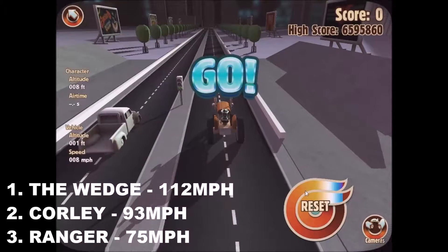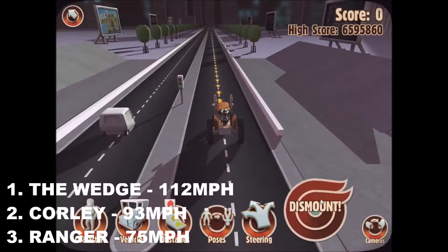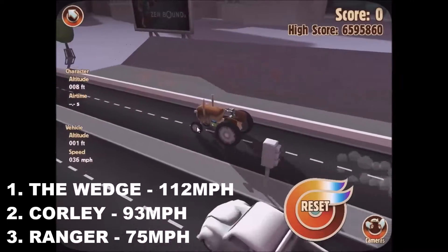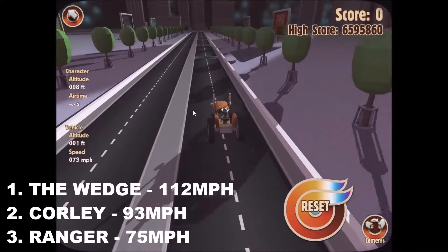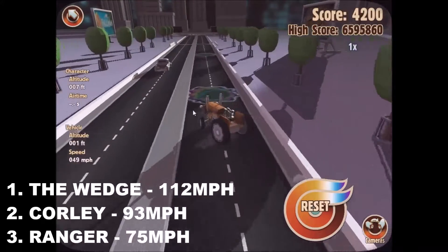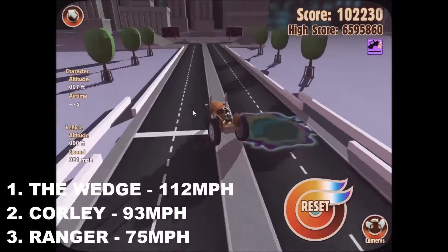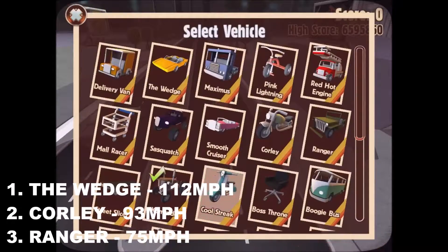The Comrade now — it's a tractor, still yet to score points. I always think of this as being very much like the Sasquatch, in that it has a lot of power for its weight, so it does a wheelie as it sets off. Can it beat 75 miles an hour across the line? The problem with the Comrade is it's very top-heavy, so it tends to get up onto two wheels. It's tagged the wall there. It has crossed the line, but sadly it's just too slow to reach the leaderboard.